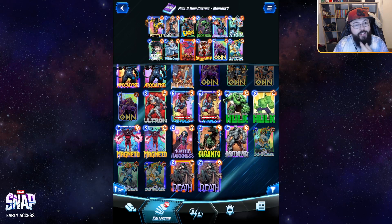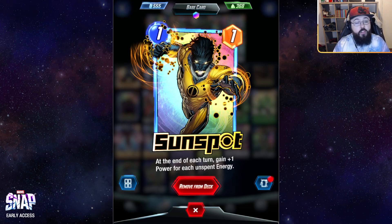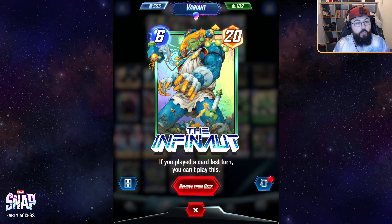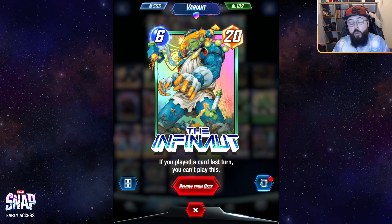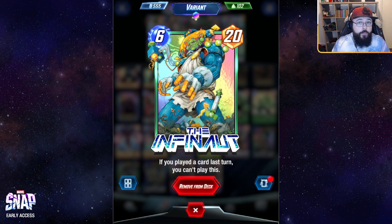The first package from pool two is Sunspot — a really powerful one-drop that gets plus one power for every unspent energy at end of turn. Makes it a really good one-drop on rate. Gets very large if you're playing slightly off curve. We're pairing it with the Infernaut, a card from pool two that sees a lot of play in a variety of shells. We can skip turn five to play the Infernaut on turn six, and we're not missing out on tempo because Sunspot will eat all that energy. The Infernaut is 20 power on a six-cost unit — the biggest unit in the game, and definitely worth something all by itself.